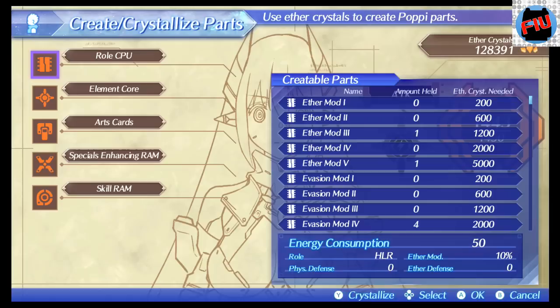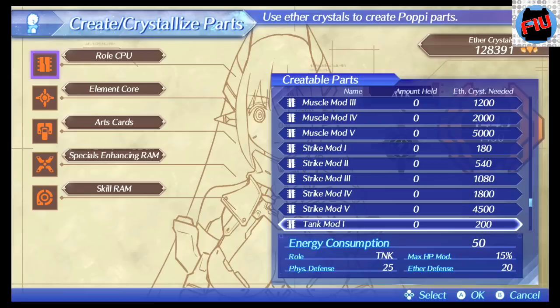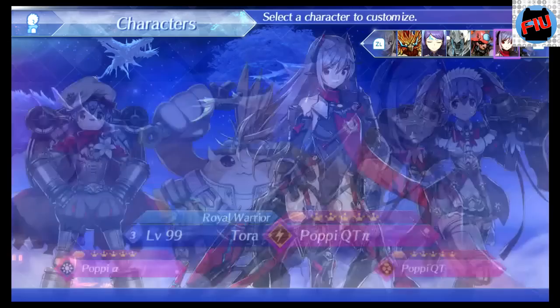Let's clarify that. Even the roles — you can get Evasion Mod 5, Lock Mod 5. And I know there are master mods for the roles that you can only get in Tiger Tiger, but in reality you don't need them. You can get by with just buying Tank Mod 5 — you don't need the master mod. So you should be good. After that, the next step — the fun part — you're going to play Tiger Tiger.